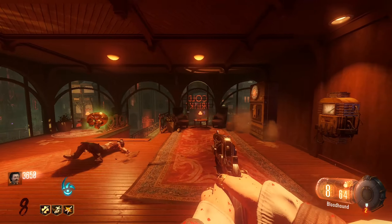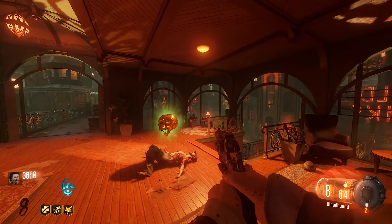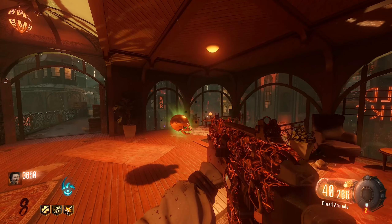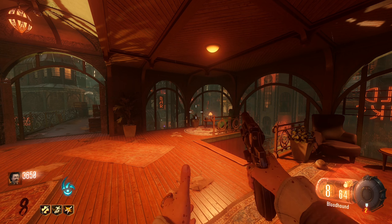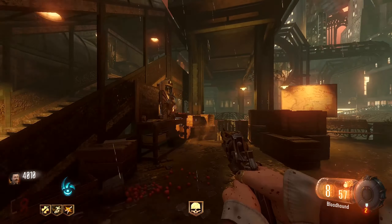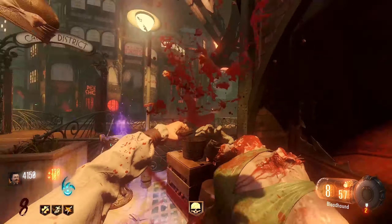They should bring back the old point system — you get points for getting hit markers on zombies, a certain amount for headshots, melees, and so on. That old system is just better in certain aspects. It gives certain weapon categories more purpose, especially SMGs, because why would you use them in the new system when they're technically the weakest? You'd rather use a shotgun to reach high rounds. The old point system would give the SMG category more of a reason to be used, so bring it back in this classic mode.